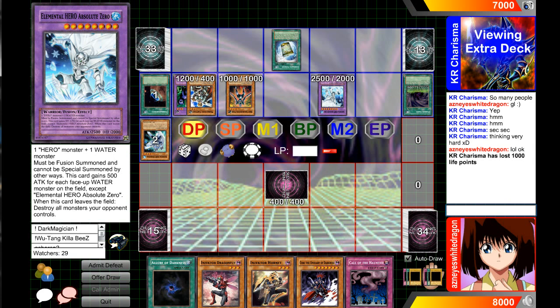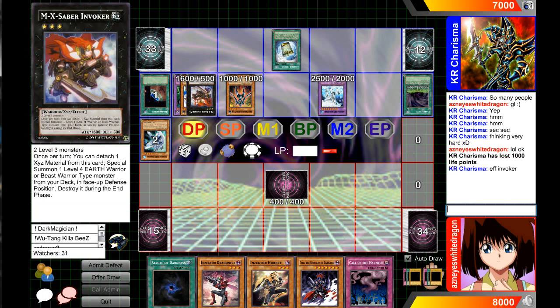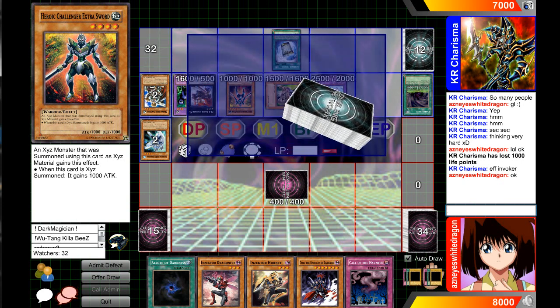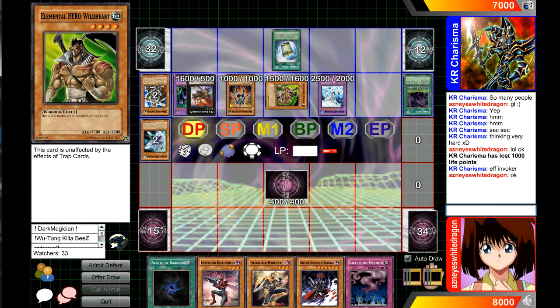But he might be able to FTK me. He can go for Levear and bring back Bubble Man and boost Absolute Zero up by an extra 500 attack. I do have Gores though. But once I get rid of Absolute Zero, I lose my card too. Okay, so he's going to go for Invoker — I like the combo. He's going to go for Effective Invoker and special summon one level four Earth or Beast. I think he's going for Wild Heart. This is pretty insane because now he can go for Heroic Champion Excalibur. This is a pretty cool combo deck.